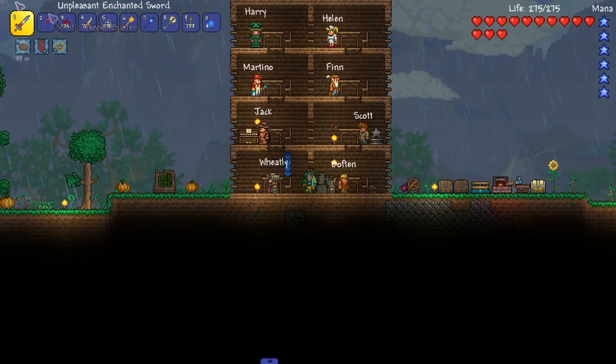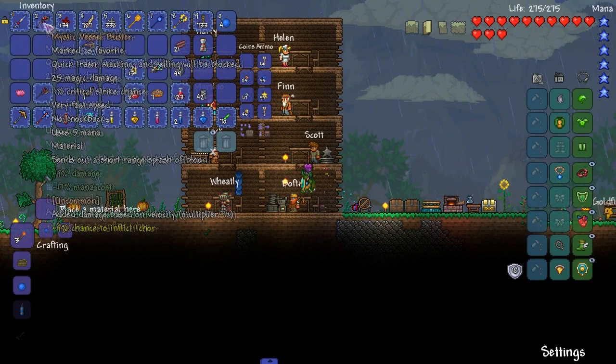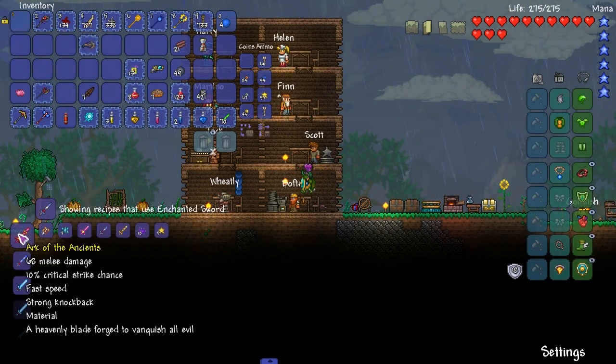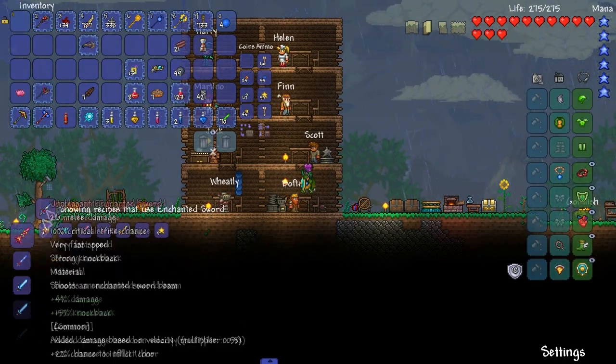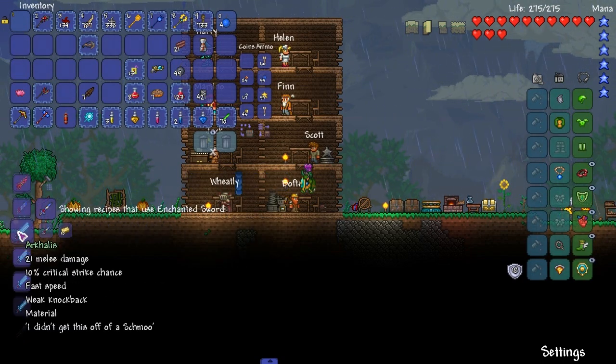So in the last episode I crafted this enchanted sword. As good as it is, we want to turn it into our Arcalis. Look at that. That's beautiful. We want to turn it into our Arcalis - the true enchanted sword. That's cool too.